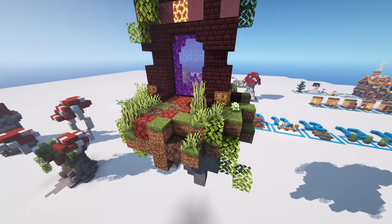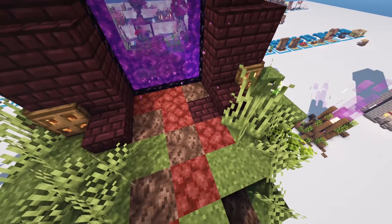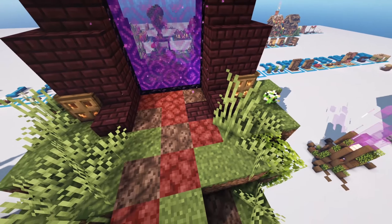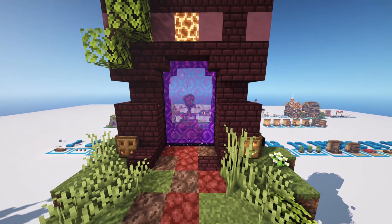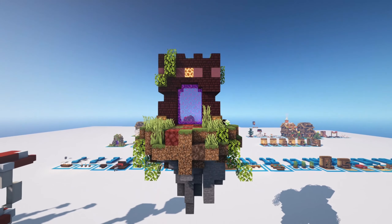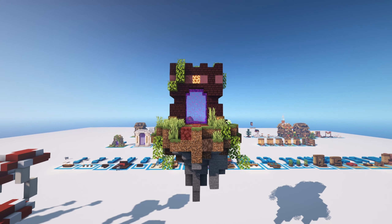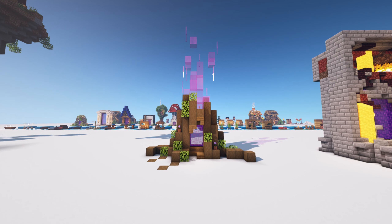Up here we're blending the terrain to match the nether portal a little bit, because if grass went all the way up it would look odd. It almost looks like the nether is coming through the portal and raiding your world — that would actually be a really cool feature in Minecraft, where building a nether portal caused the nether to start infecting your world.